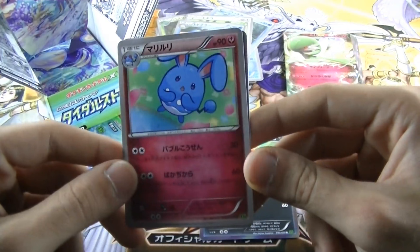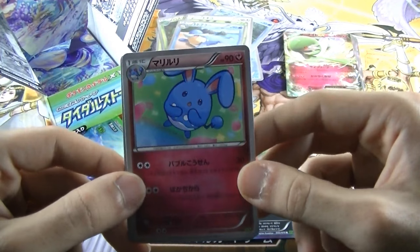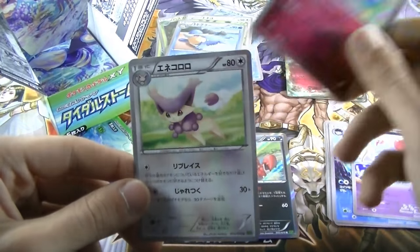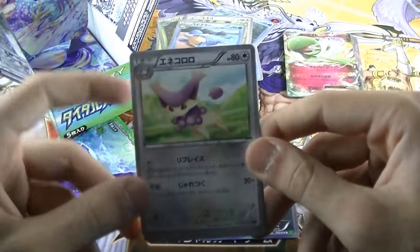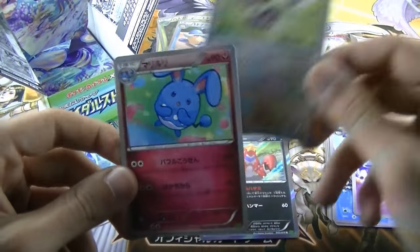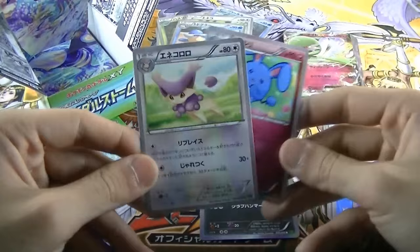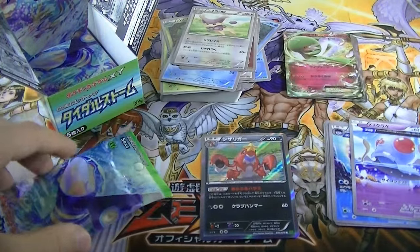But there we go — what is this? Mariruri! An uncommon. And the final uncommon is a new card — that's what I was waiting for! Which is... Eneko Todogura. What a name! But there you go — an uncommon card, and we were missing it, so it's pretty awesome!